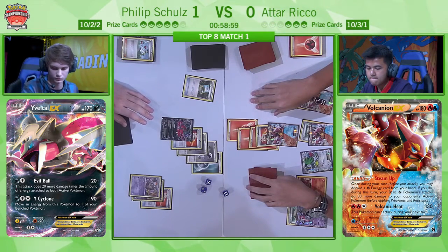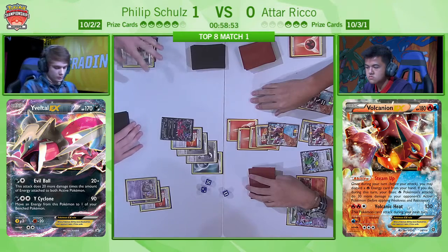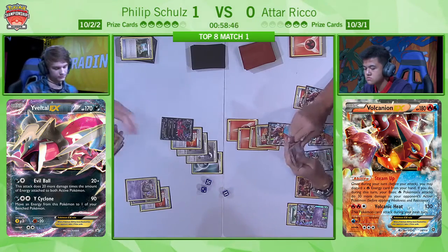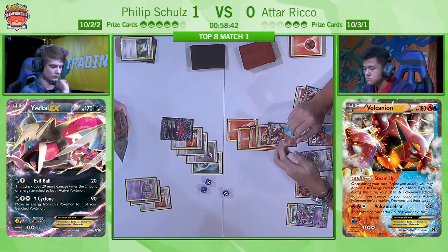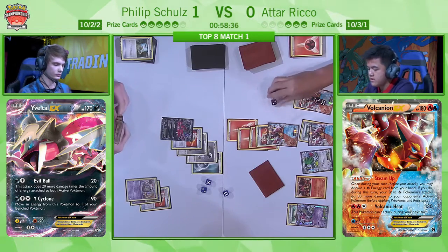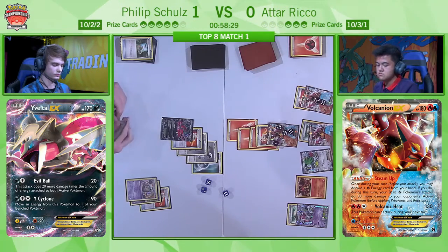Being N'd to three is pretty awkward for a Volcanion EX deck, especially because his active is likely to get heavily damaged this turn, and it doesn't look like he has any energy on his board — so he's probably going to be forced into using the non-EX Volcanion in the following turns unless he can find a Pokémon Ranger. Philip does go for the Town Map, and he can now see exactly where to find his Yveltal EX and the Double Colourless Energy. He's happy to announce the Evil Ball attack and get a huge load of damage onto this Volcanion — not quite enough for the knockout, but 190 damage is nothing to sniff at.